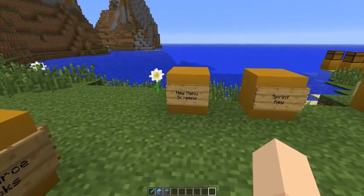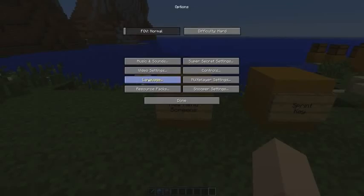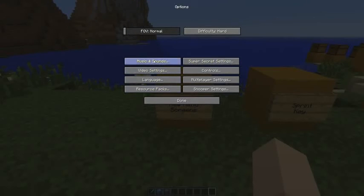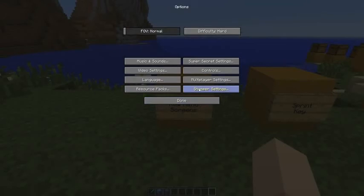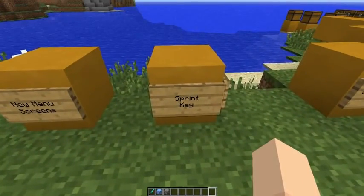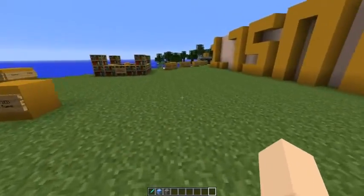There are new menu screens. There are also new volume controls. There is now a dedicated sprint key — the default is Left Control — so now you can run without having to double-tap, which used to cause that pigeonholing effect and was very annoying.